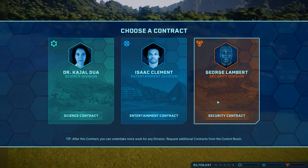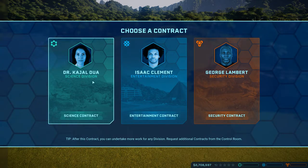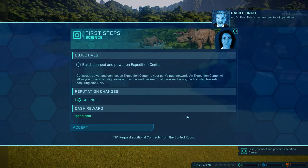Choose a first contract. I think we're going to go with science. Dr. Kajal Dua. This is our new director of operations. I'm aware, Cabot. I'm Dr. Dua, I run the science division of our operation. You're going to need to build your reputation in the science division. Not easy with me around, but you'll manage.